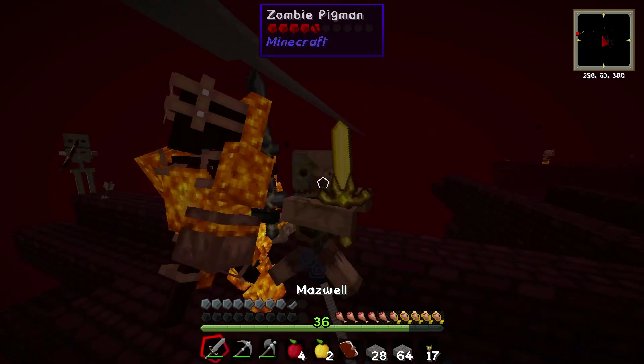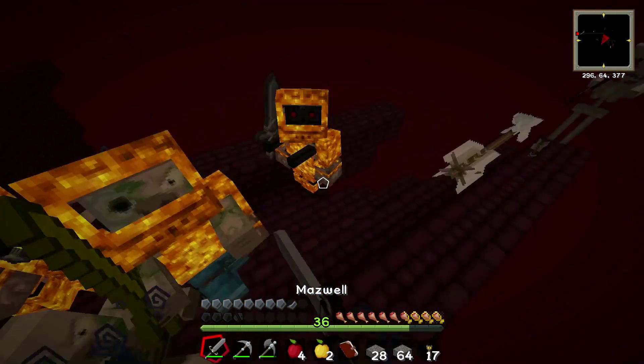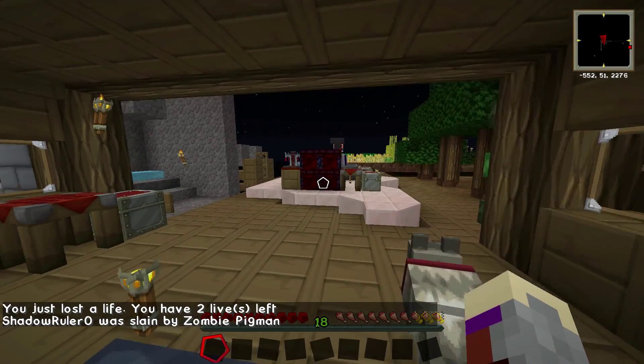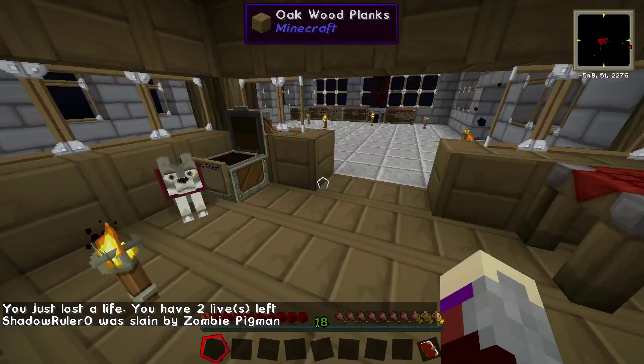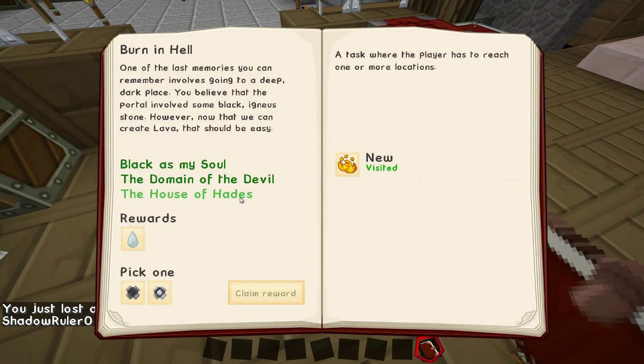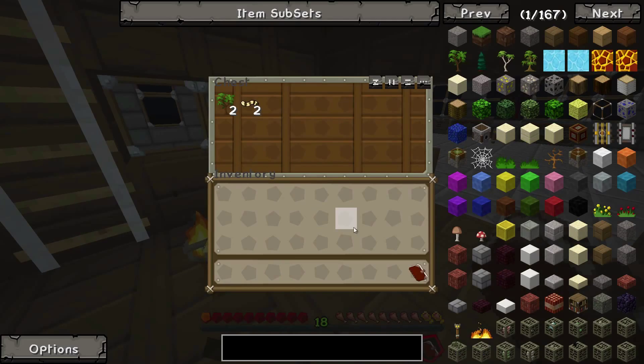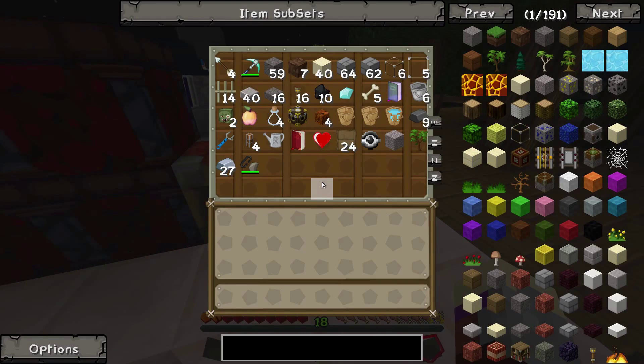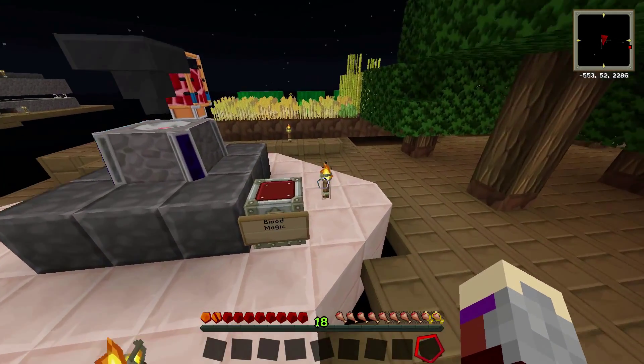Oh crap. I'm dead. I'm fully dead. I'm dead. I'm willing to bet... Knew it. Let's first check my emergency quest book, see if that one at least... Yep. I lost a life in exchange for that, and I'm not sure how I'm gonna get many more.